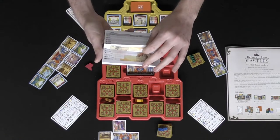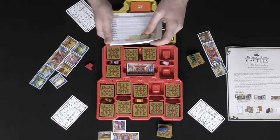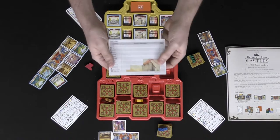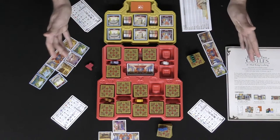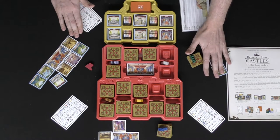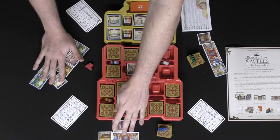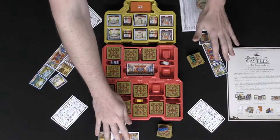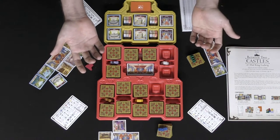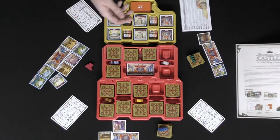In a three-player game, you'll use one and a half scoring sheets because you have three castles to score. The way you win: your lower-scoring castle is your score. So if I have a 40-point castle and a 60-point castle, I score 40. Another player scores 50, and the one with the most points wins. If there's a tie, check your largest scoring castle — whoever has the highest wins.